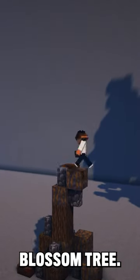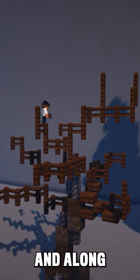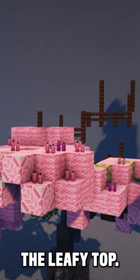The cherry blossom tree. We want to create a stumpy base to support the top-heavy tree. And along with pink wool, we're going to use pink glazed terracotta and pink candles to help build out the leafy top.